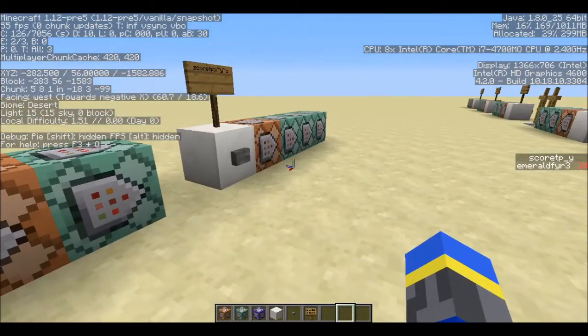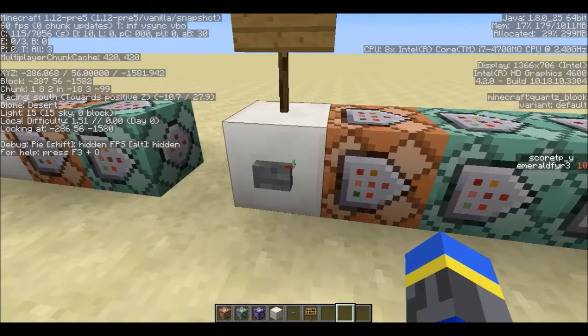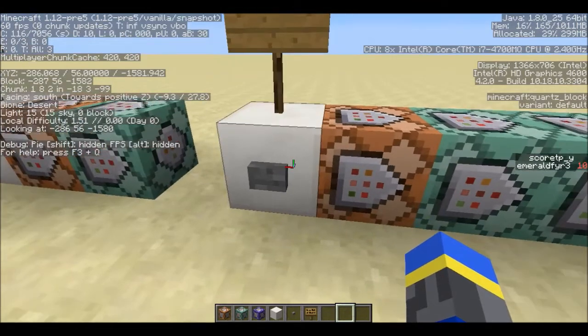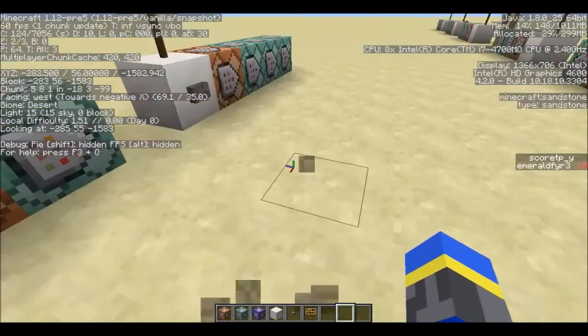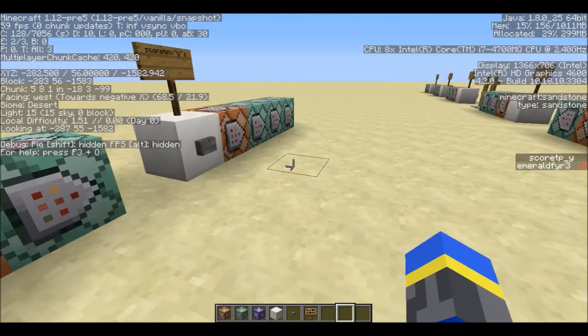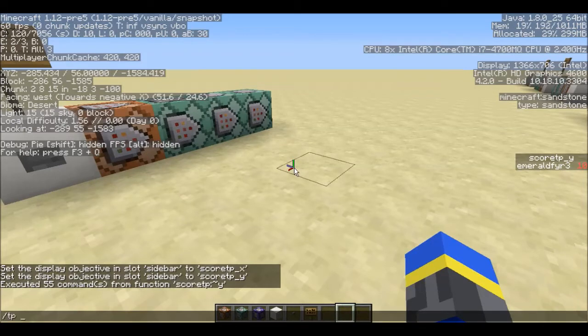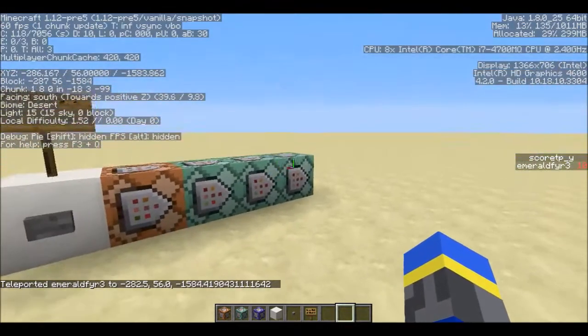And as you saw, I got teleported 10 blocks up into the air. If you were looking at my F3 screen — I'll come over here and do it again — it will send me to negative 283 and 10 blocks up in the air, so I'll be at 66. And it'll send me to around negative 1582. If you look at negative 282.5, that's because it teleports to that coordinate and then adds 0.5, just like regular teleportation. So if I do /tp negative 283, it'll do the same thing — I mimicked the behavior of the regular TP command.